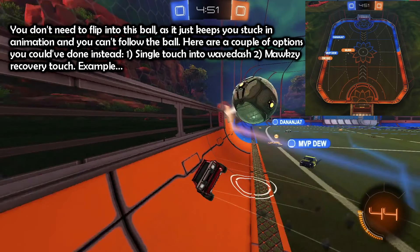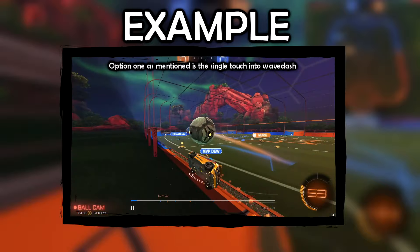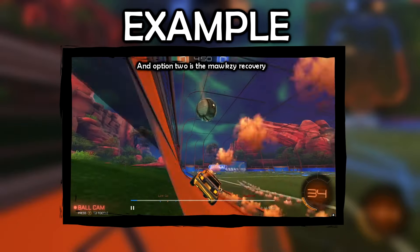You don't need to flip into this ball as it just keeps you stuck in animation and you can't follow the ball. Here are a couple of options you could have done instead: number one, a single touch into a wavedash, or number two, a moxie recovery touch. Option one is the single touch into wavedash and option two is the moxie recovery.